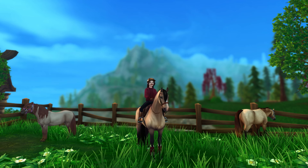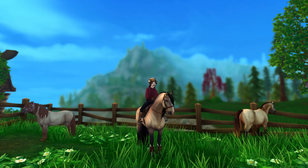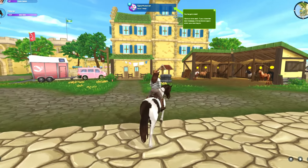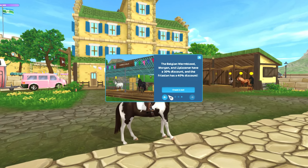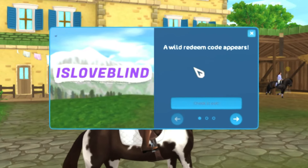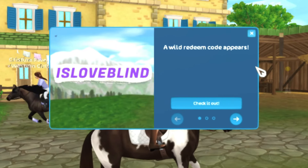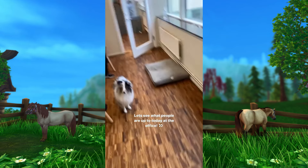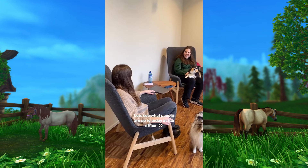Another way to acquire Star Coins in Star Stable is through redeem codes. In the past, we used to receive numerous codes annually for special events, holidays, or whenever Star Stable felt like it. However, the frequency of these codes has significantly decreased, and now we're lucky if we get one code per year. The only code we can reliably expect is the Christmas Star Coin Code, which grants you 300 free Star Coins. This code is released during the Christmas holiday season and is only valid for a couple of days.